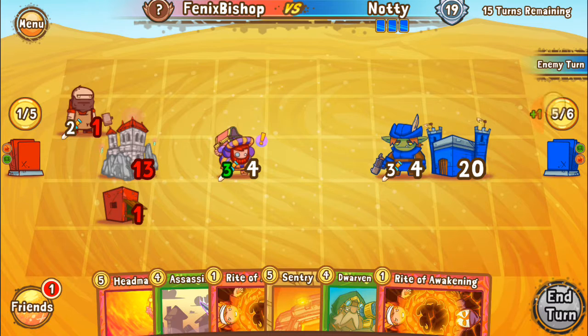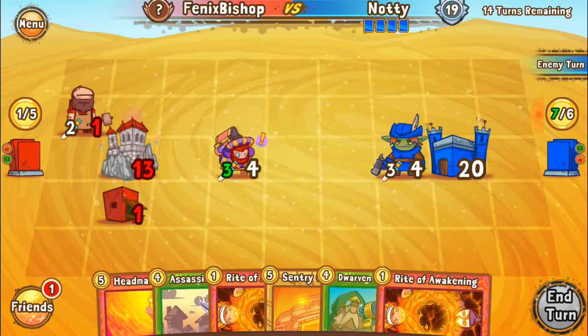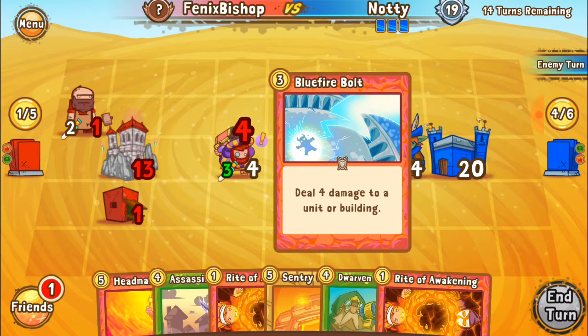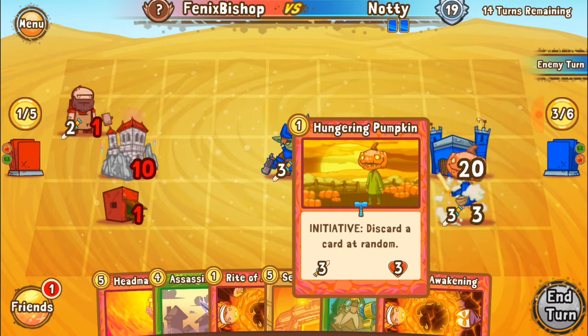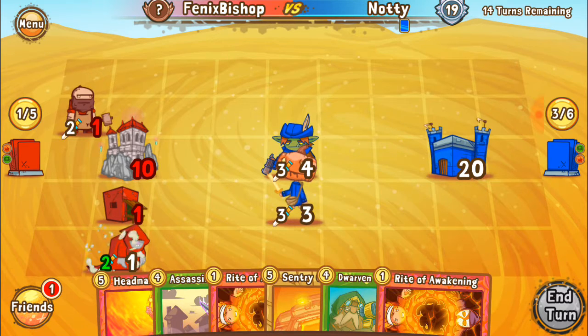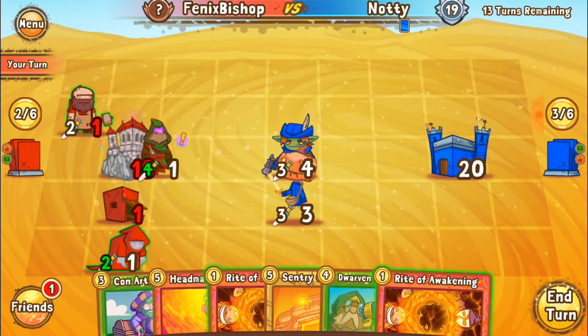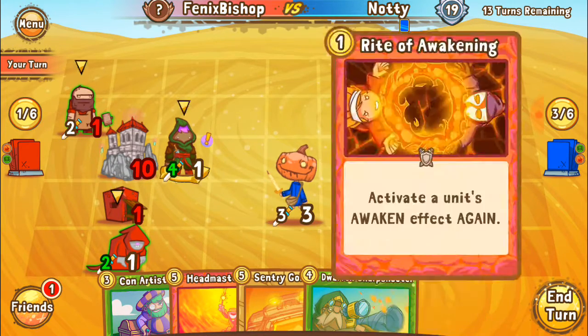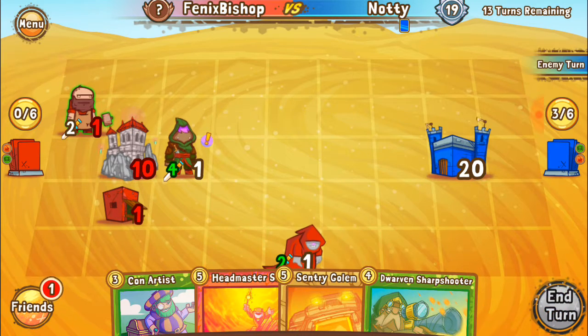He's going to have fun next round. We'll put out an assassin, which will destroy a random enemy unit, and we'll use our Rite of Awakening to activate his Awakening effect right away. So it doesn't matter how many he puts out, we're going to take them out. Get rid of both of those, get them out of the way. And he'll still destroy another unit next turn as well.